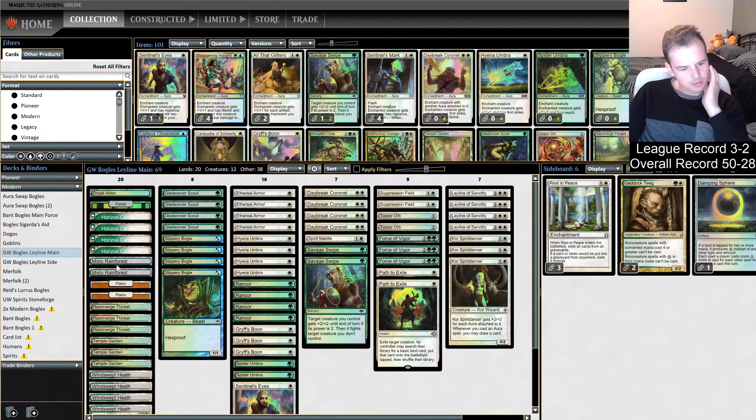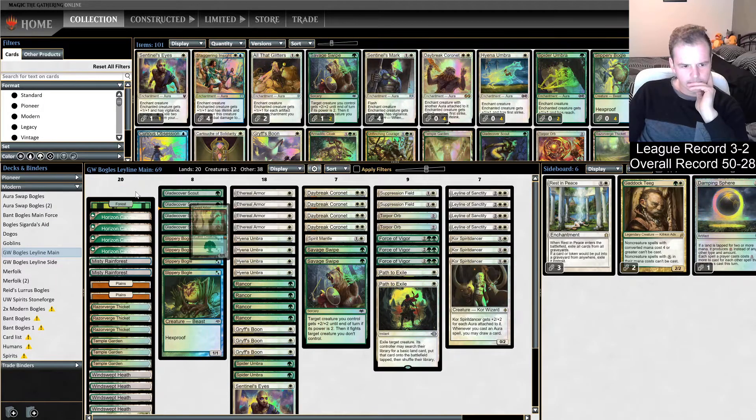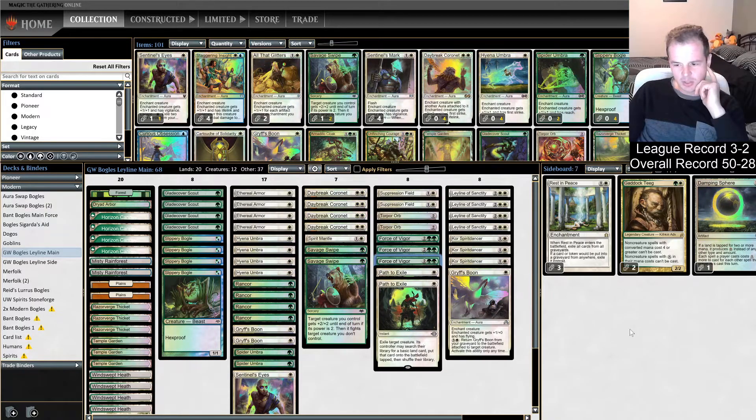I need to remove two more cards. Misty Rainforest - with how heavy they were on land destruction, removing lands might not be the smartest thing. Maybe remove Dryad Arbor. Although fetch lands are a nuisance with the Suppression Fields I'm boarding in. Griselbrand was a little bit weak so we could trim on one there. Yeah, just Dryad Arbor or Misty Rainforest I suppose - we don't like the idea of Dryad Arbor. Maybe your boarding should have looked like that instead, or maybe only bring in two Force of Vigor since we'd played two games and hadn't seen Stoneforge yet.